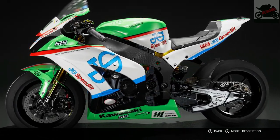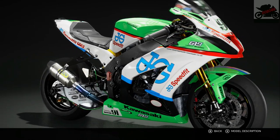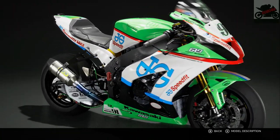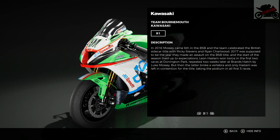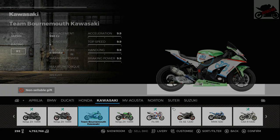So far the Be Wiser Ducati has probably been the best bike so far, so it'll be interesting to see how this compares. Got Leon Haslam's number 91 on there. Just for those people who want to read the model description, here you go — you can pause the video if you want to actually read it, because unless you can read like an absolute jet engine... Anyway, let's get on with the race at Road America.